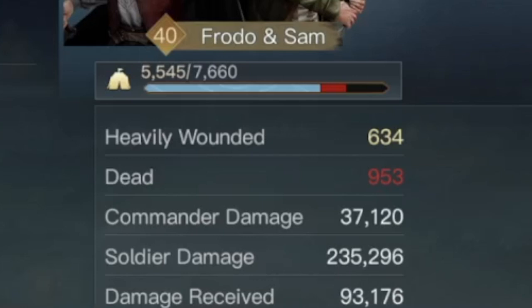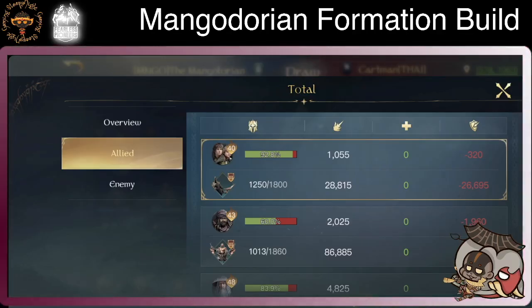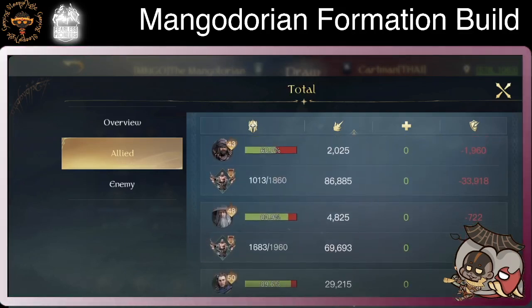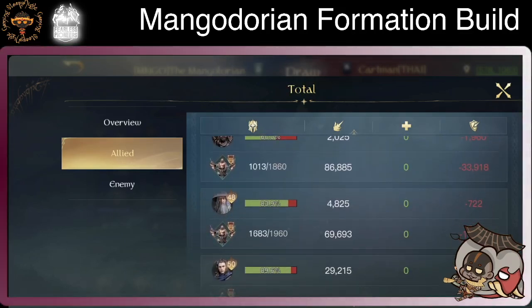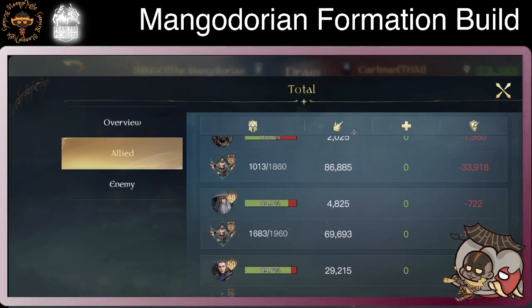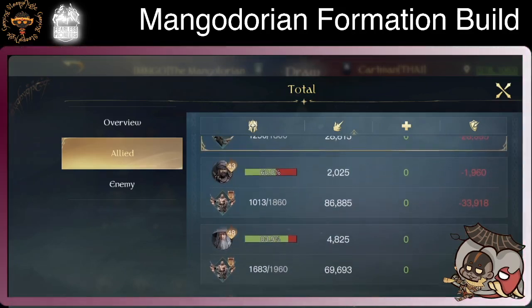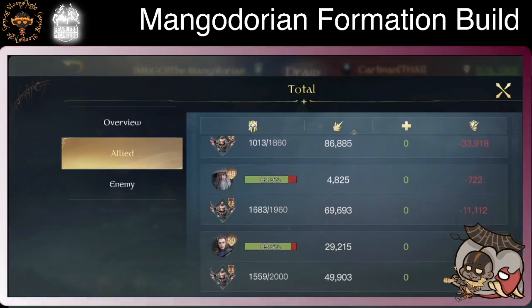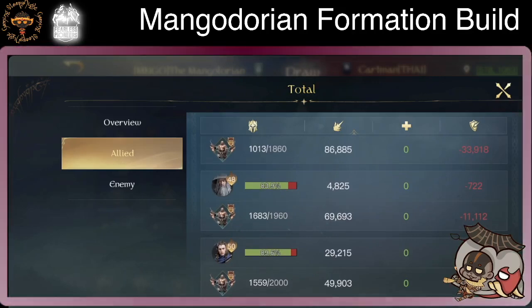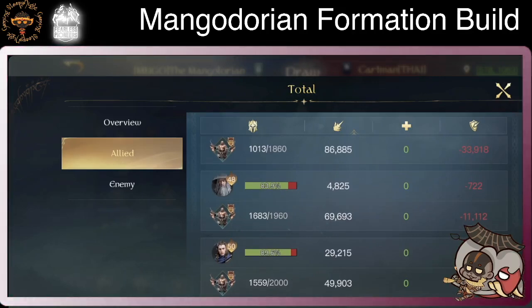Maggots, welcome to Sleeping at Gaming. Today we are going to go over Mangodorian's formation build. Let's go over the lineup. We have Frodo and Sam as tank, Gandalf the Grey as debuffer or defense buff, Asuko as damage dealer, and Elro as damage dealer and buffer as well.